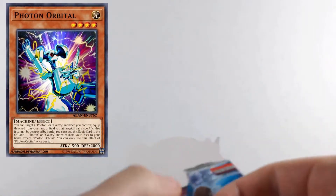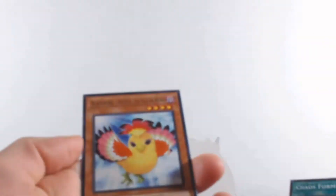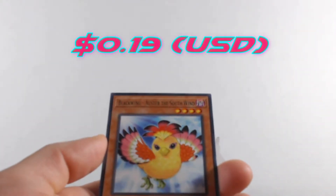Photon Orbital — I forgot to mention that one goes for around $15. Then another Chaos Form and another Blackwing - South Wind. That card is really trolling me right now.